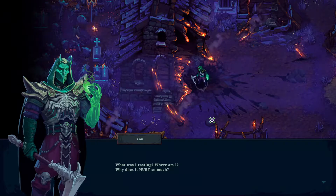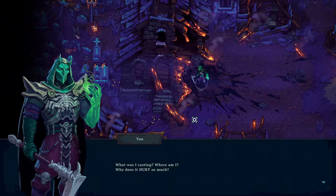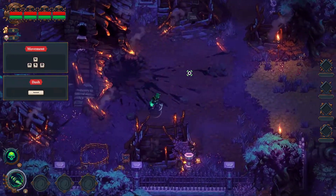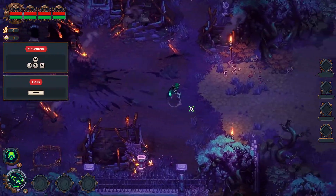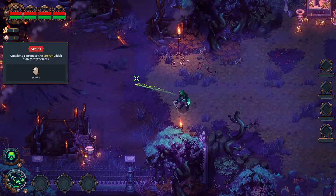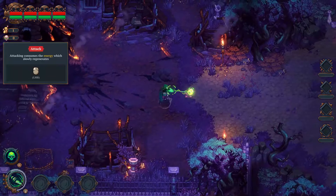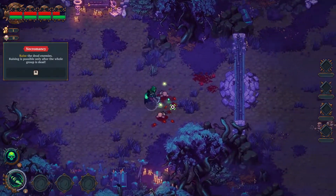Basically what's happening here: we're one of the lords of the undead, and we're coming to earth to kill everyone basically. Movement is WASD, we have a dash which looks good — we can dash very often, I don't see a timer for dashing. Left click is our basic attack, and right click selects things as well. This is just basically the tutorial.